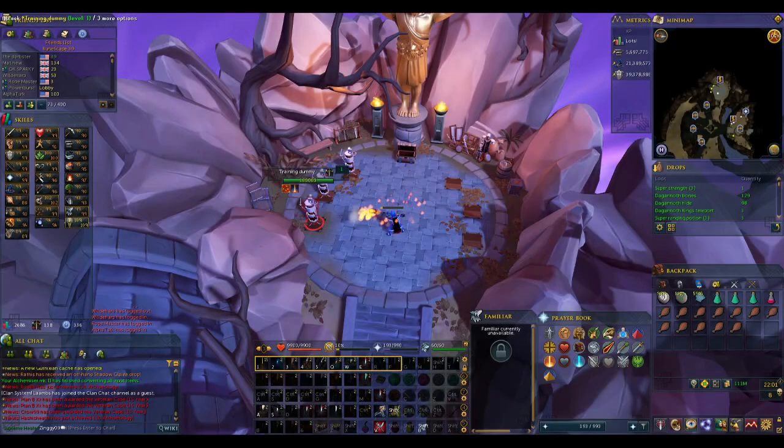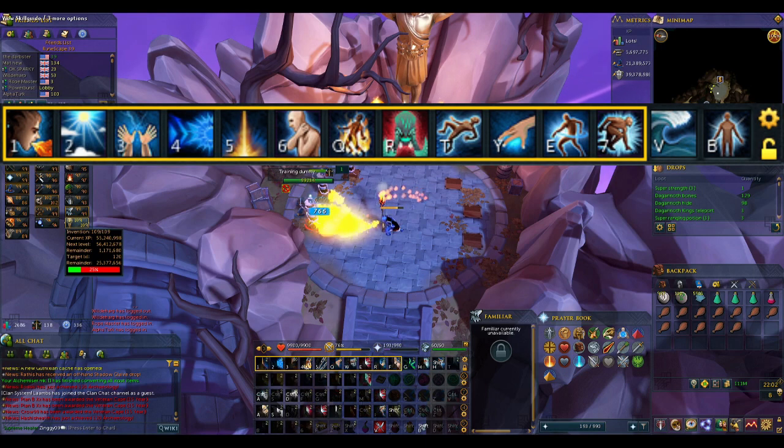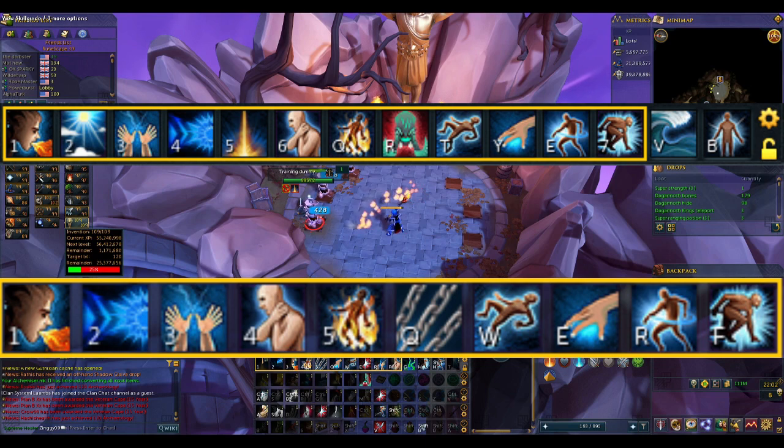Looking at your revolution bar — if you're unfamiliar with revolution, it's a system in RuneScape that will automatically use your abilities for you from left to right. To take advantage of that, we'll be putting our strongest abilities on the left, and weaving in our strongest threshold abilities which require 50% adrenaline. On screen is a suggested revolution bar from the PVM Encyclopedia, and below is my version of the same bar with all the expensive or hard-to-get unlocks taken out.